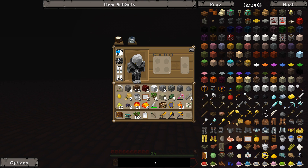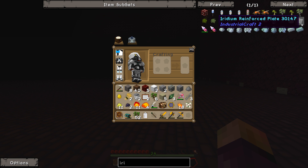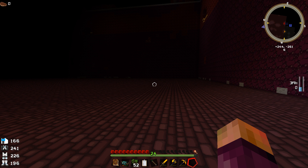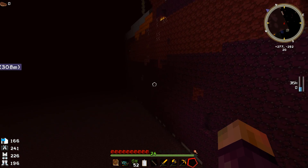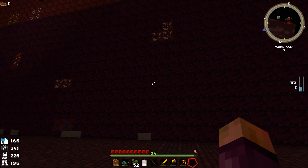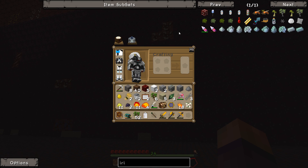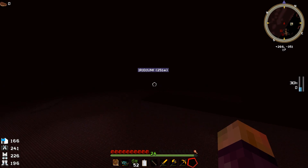If I type in iridium ore you can see it looks a lot like lead ore - really very similar. The only way you can get it is nether iridium ore from the Nether Ores mod. As I flew around, a lot of what I thought could be iridium turned out to be lead. There's a ton of lead, and the only iridium I managed to find was one piece all the way on the other side.